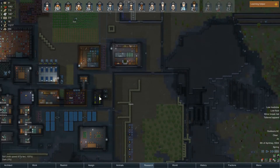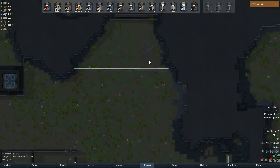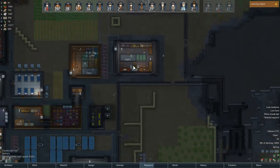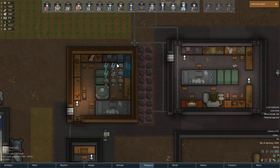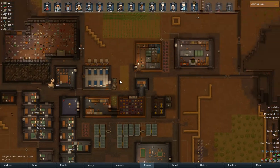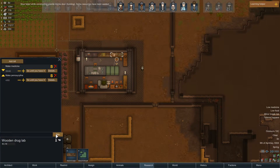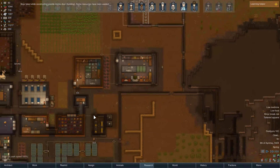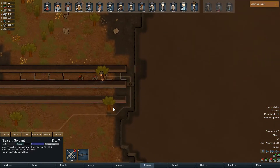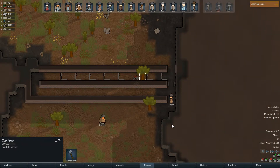Excited for this giant fridge to get built - awesome. Getting a bunch of steel, copper, plasteel and components from these guys, that's great. How many components we got? We got 74, we got plenty. How much medicine we got? We got barely any penoxycyline - can I have someone working on that? Who is our crafter? Nielsen - what are you doing? You're rearming a steel deadfall trap? Well actually you do need to - that's pretty important actually.